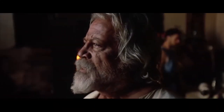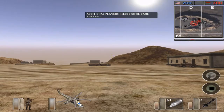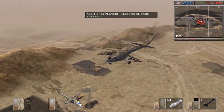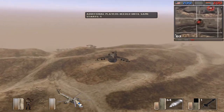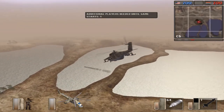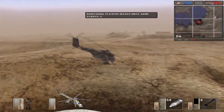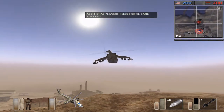We're finally going back where we belong — I'm taking the Hind because I just want to fly again. So cool! Let me see the rest of the map. Oh, that is water — I thought that was an error but it's actually water. This is a nice map for tanks versus helicopters.